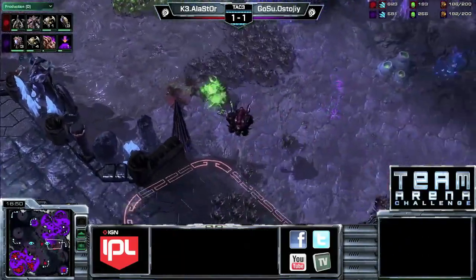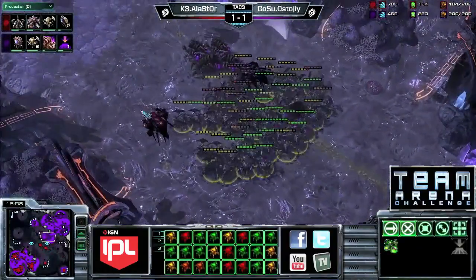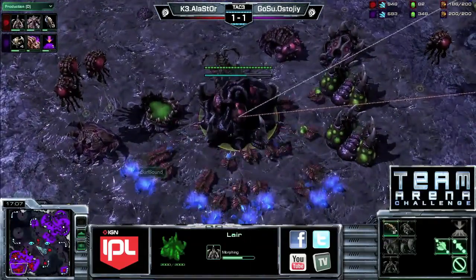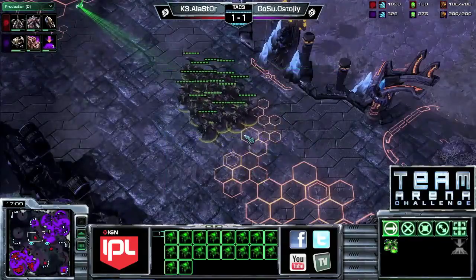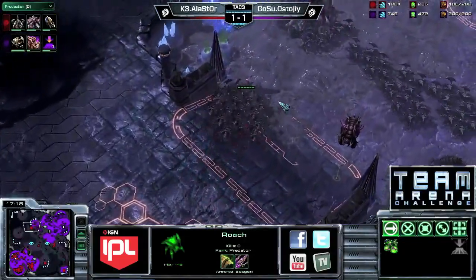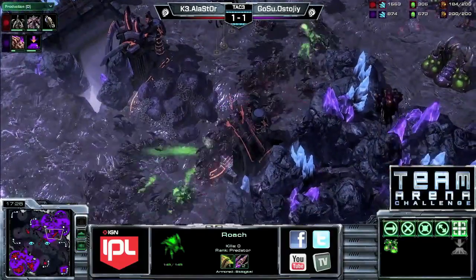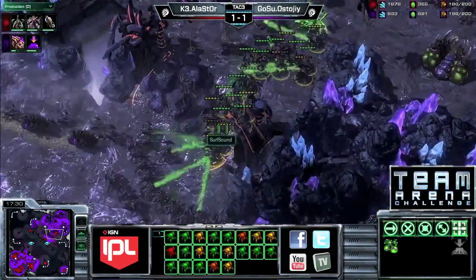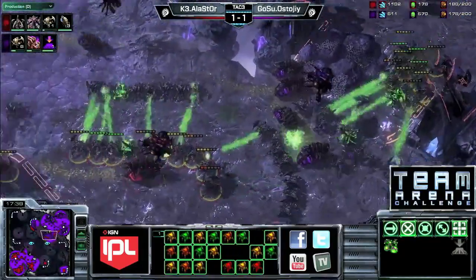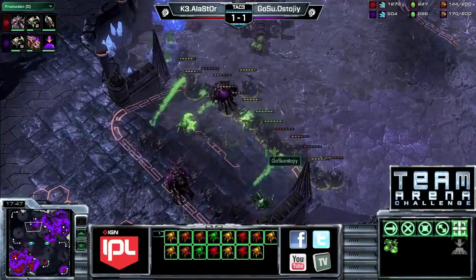Stoji with a little bit of a lead, but fungals tend to change things — losing an infestor there. I was about to say I hope Stoji has burrow and he doesn't yet, but he's getting it now. If you take a fungal like that and can just burrow, it really negates the effects quickly. Hive on the way for Alastor — he hasn't put down a spire yet and hasn't moved into plus two carapace, conceding a little upgrade advantage. He's going to try to run by and start doing economic damage. The infestors will be able to take advantage of the ramp position.